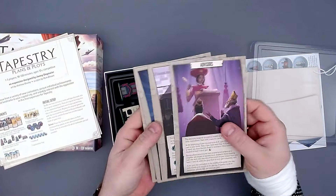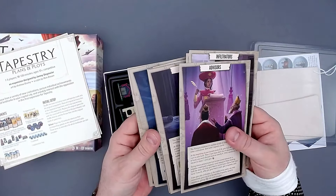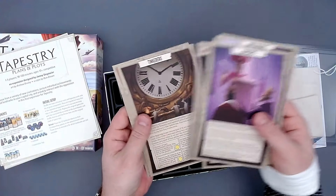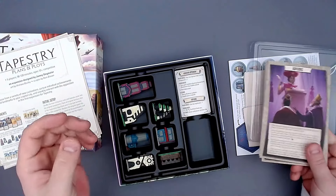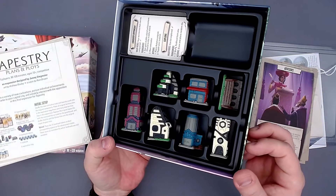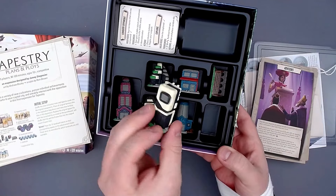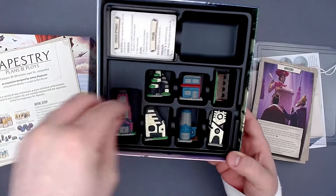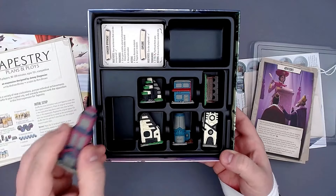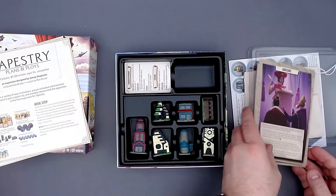Here are the new civilizations from Plans and Ploys, which I won't use since I have the rebalanced civ pack. These just look great — each civilization works very differently but that's the main draw of the game. And here are the new landmarks, which look great too. I love this cube one and the skyscraper one — they all look really nice.